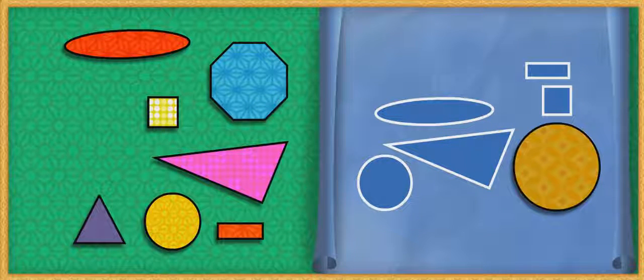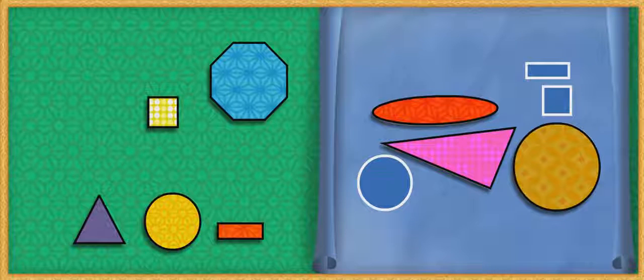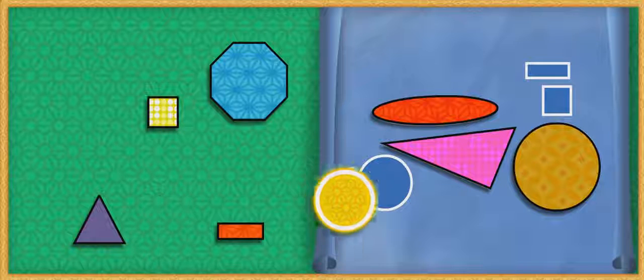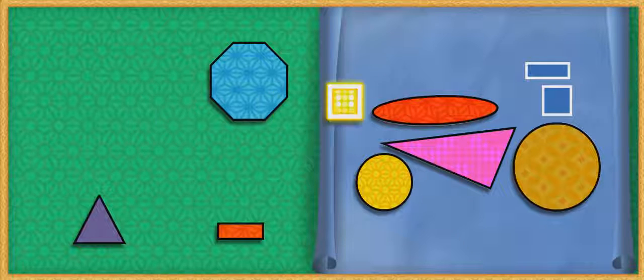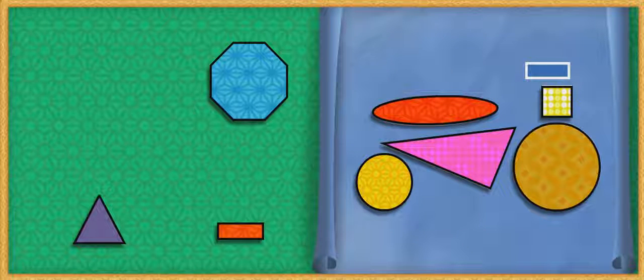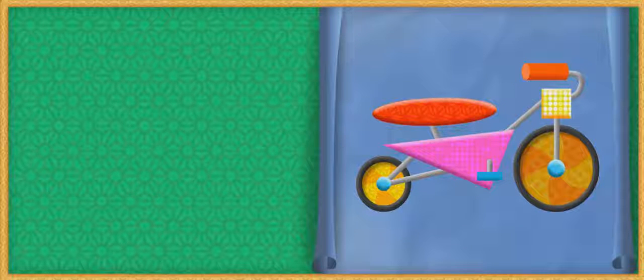Woo-hoo! That's it! You're doing great, Umi friend! Super shape-finding! A triangle! Awesome! An oval! Well done! A circle! Yes! A square! Four equal sides and four angles! You got it! A rectangle! Way to go, Umi friend! Super shapes! Now we have the most awesome bike to win the race!